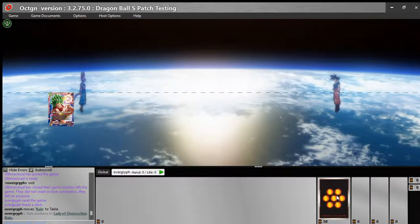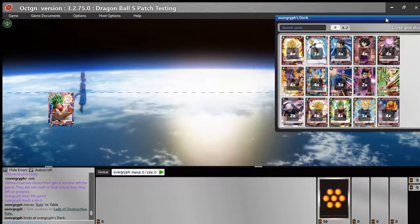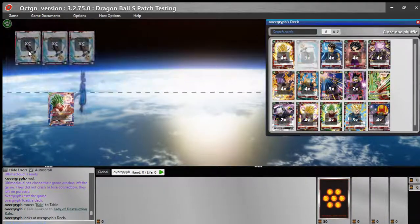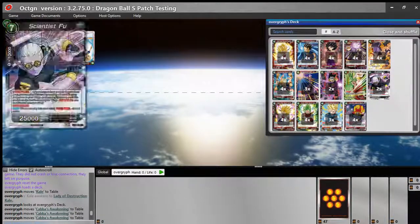For early game pressure, I have three copies of Kaba's Awakening — shout out to set one. Kaba's Awakening is pretty interesting: a nice defensive card with really good 6k pumps. It can be used at any point in the game during the combo phase, for free. Very nice.